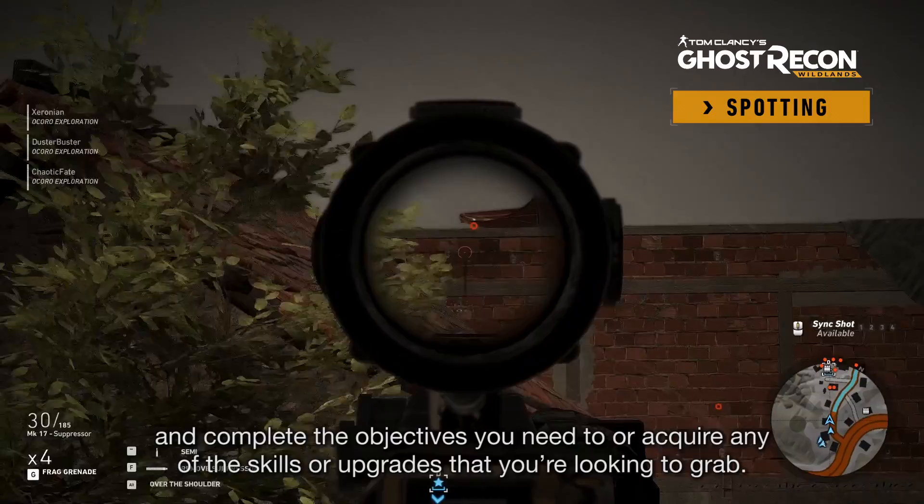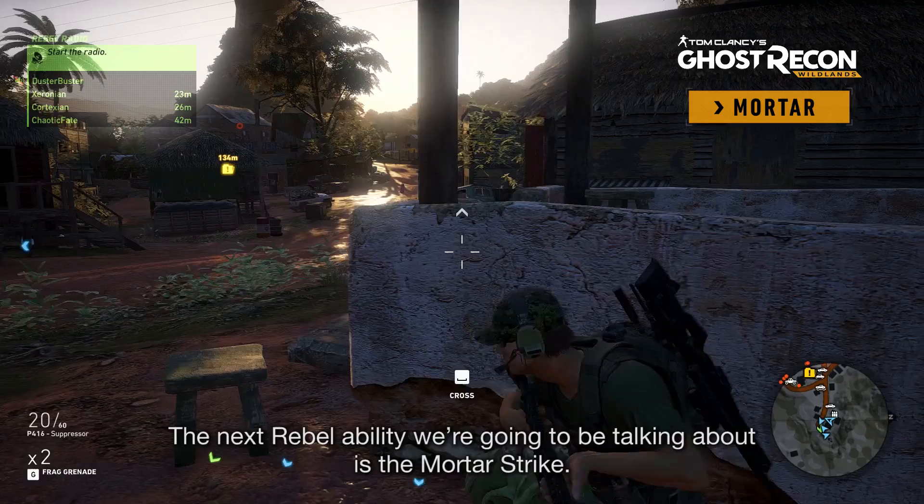The next Rebel ability we're going to be talking about is the Mortar Strike. So to call in Mortar Strikes and upgrade Mortar Strikes, you're going to have to do these Rebel Radio Defend missions.